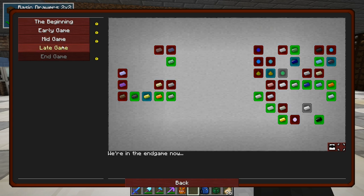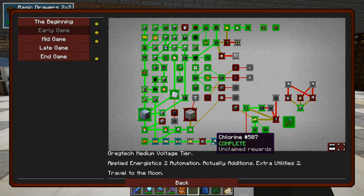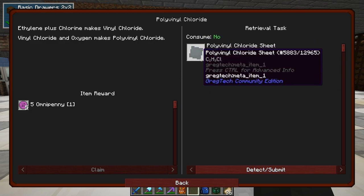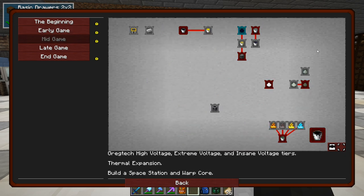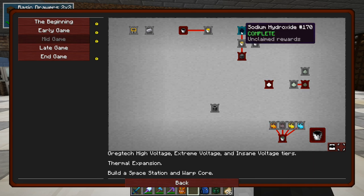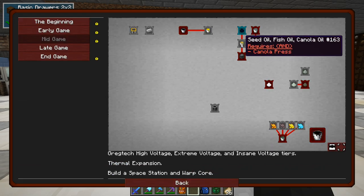I looked at the quest and the coins are no longer there - the recipes changed. In the early game we need to get into polyvinyl chloride, which is going to be important. But I need more chlorine, so I need more salt, so I'm waiting a little. We're going to get into the mid game today - we get the sodium hydroxide and the next step is making a canola press.